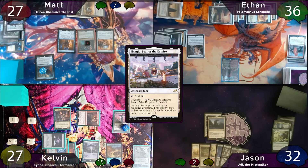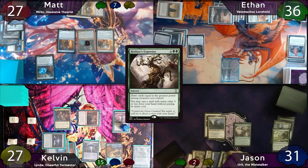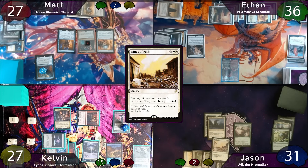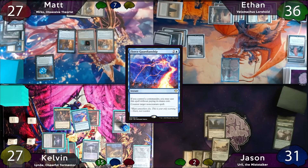Jason plays Jetmir's Nexus as land for a turn, then slams Rishkar's Expertise for quite the draw 7. Good news for Ethan though — he draws a card on instep. Jason's free 5 CMC card is Winds of Wrath, which destroys all non-enchanted creatures.